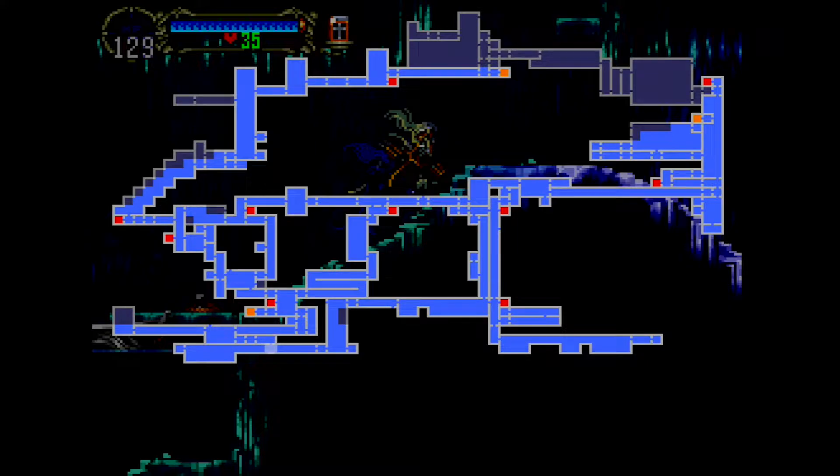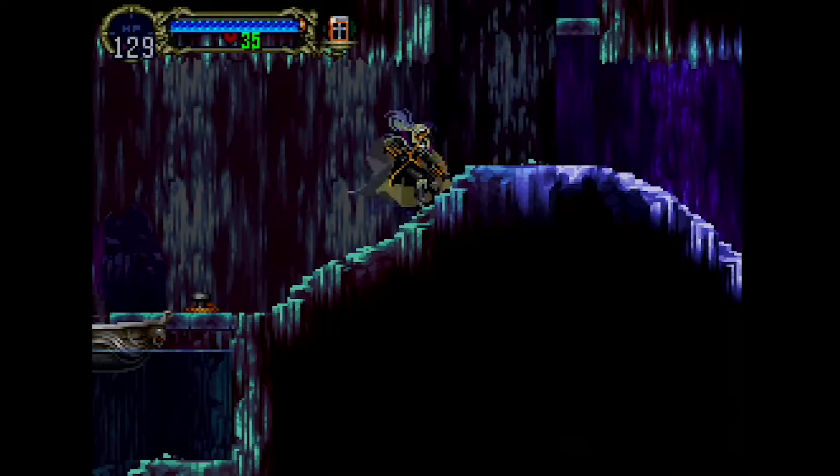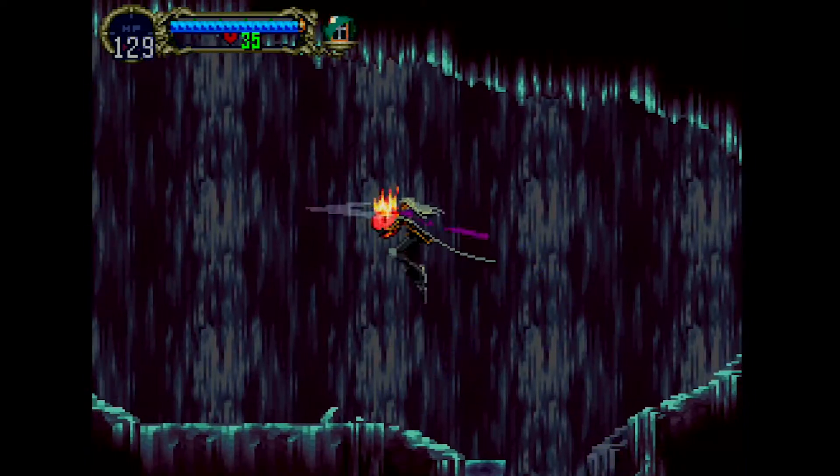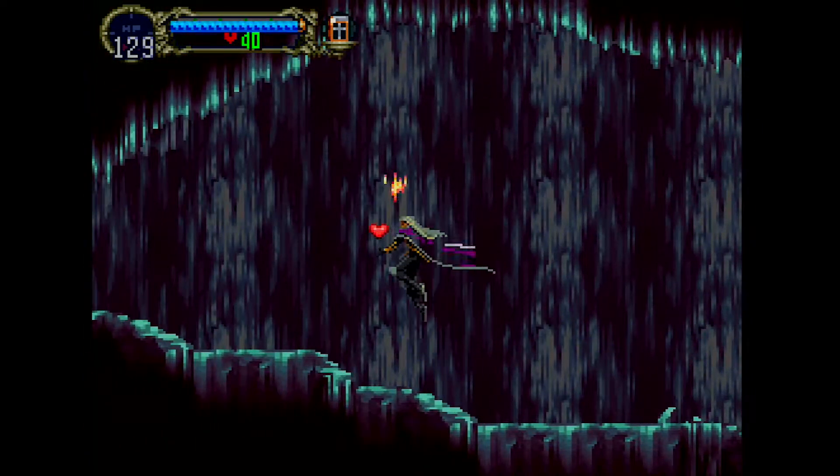I have no choice but to go through the center of the castle. In that waterfall room where I missed the top left area, it looks like it connects to that area over at the start of the castle where the save room and transportation is, but I think there's a wall in between them so it doesn't actually connect. I want to say they're completely separate deals.